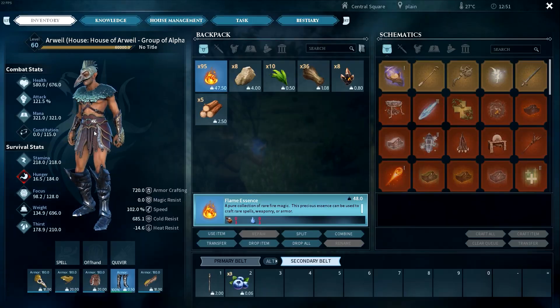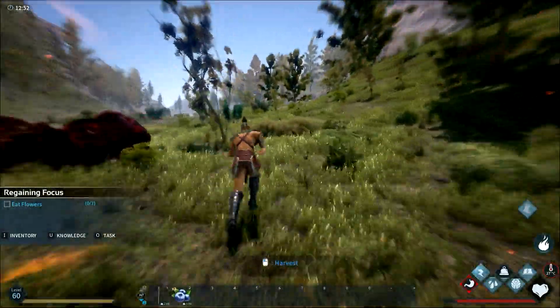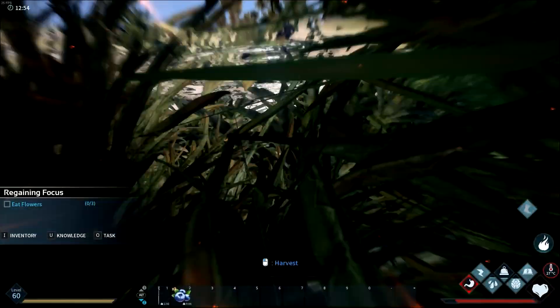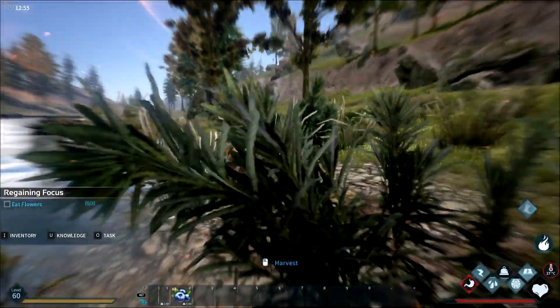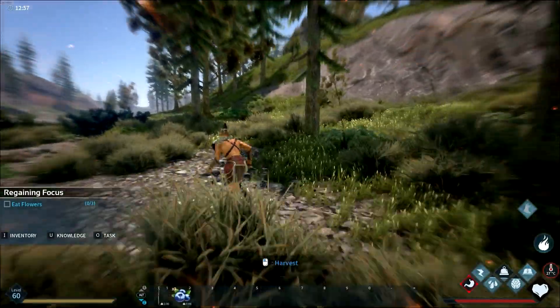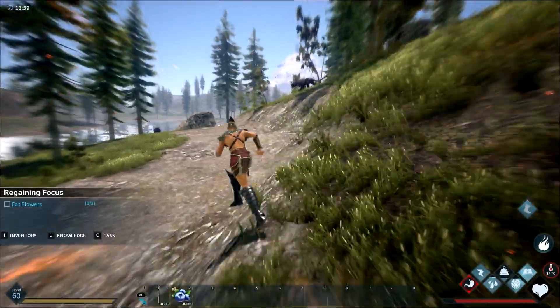Pretty cool armor they added. To use them, pretty much start running and hold down Y and you'll run really really fast. One of the things to note when doing this is that you can't move your camera left or right — you can use your A and D keys though.